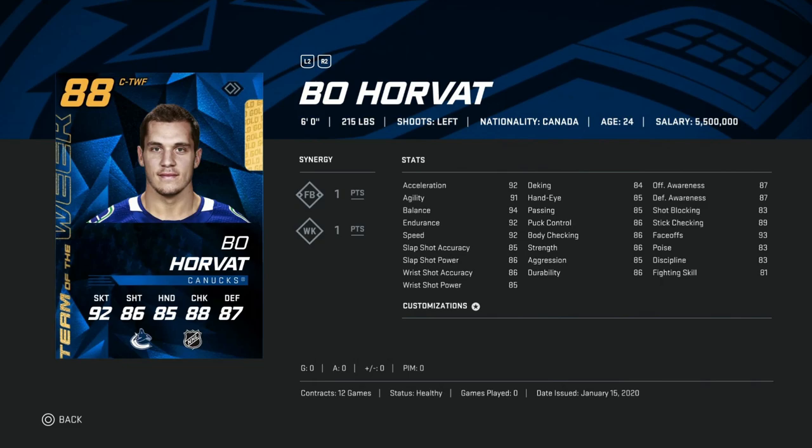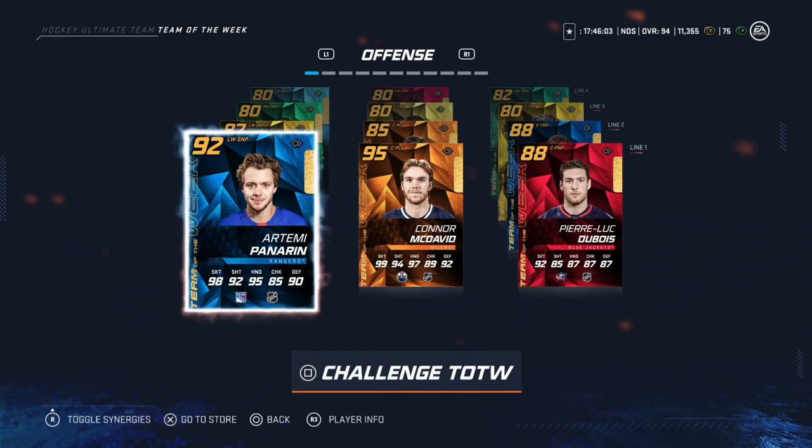Then we've got the 88 Bo Horvat, 6'2", 92 skating across the board, mid-80s shot. This one's kind of ho-hum. His faceoffs are 93, which isn't terrible, but if an 88 overall card is going to sell for more than 30-40k, I'd definitely want a different one — his skating just isn't nearly good enough, his shot is meh, he doesn't do anything exceptional except for his faceoff. There are far better options, so this is a hard sell for me as well.